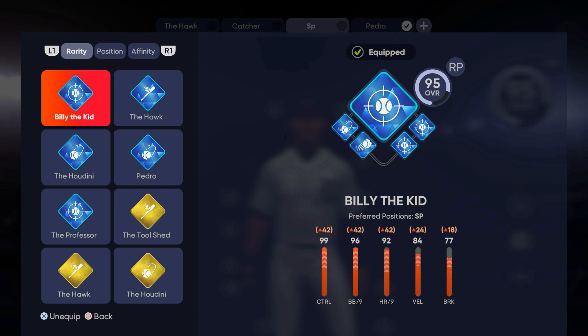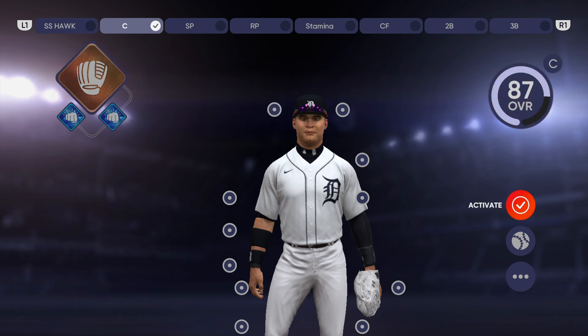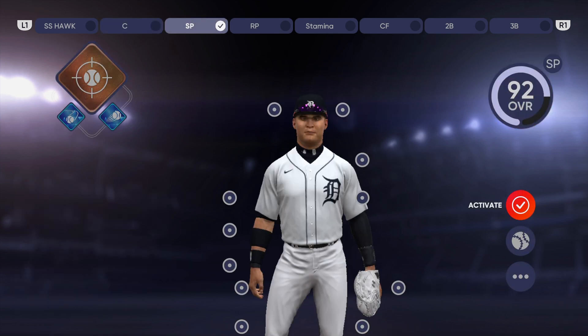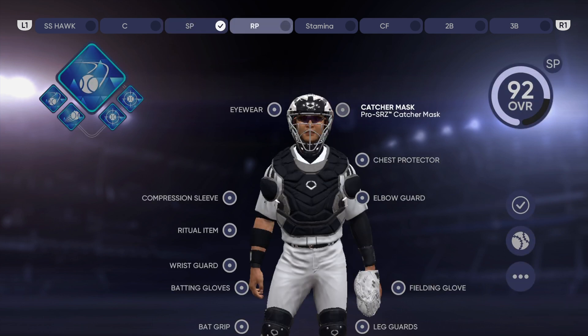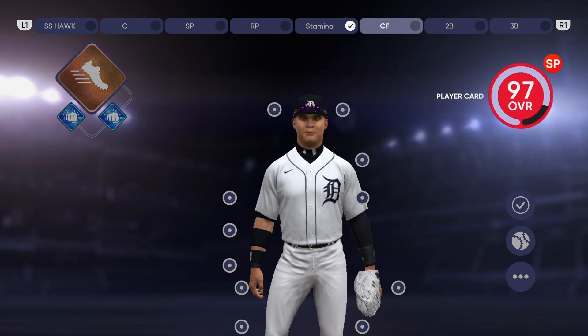You'll be able to activate these specific loadouts and your position will change. I'm going to give you a quick video clip of me activating all of my loadouts and you will be able to see the position change. This is the most important thing when using one specific build at a variety of positions. As I am activating each of these loadouts, you can see the primary position is going to change from shortstop, to catcher, to starting pitcher, to relief pitcher, to back to starting pitcher — specifically designed to regain stamina. But we'll talk about that in a minute.